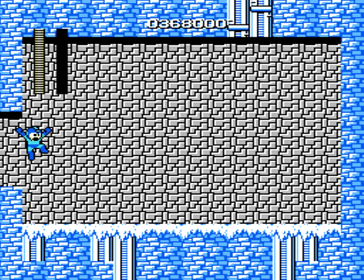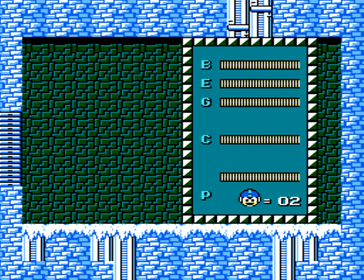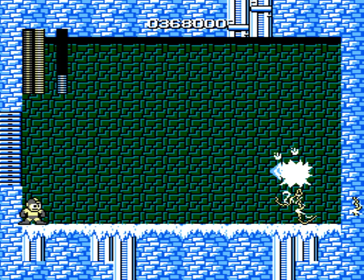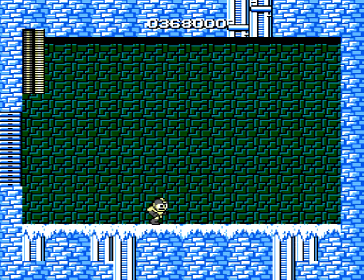Alright, here we go. I kind of was pissed off at the stage, so if the stage is going to screw me over, I'm going to screw over the stage. Let's equip the Elec Beam and check this out. We're going to fire it towards Ice Man over here, and then we're going to keep hitting select. Boom, dead. Yeah, the infamous pause trick.